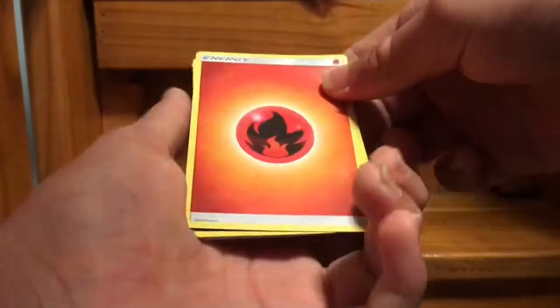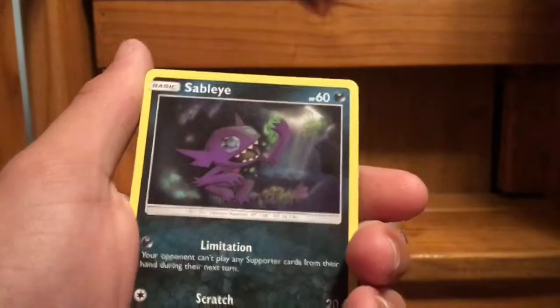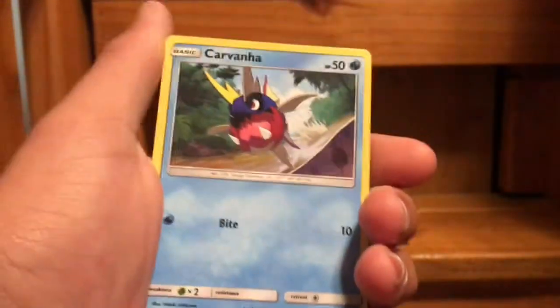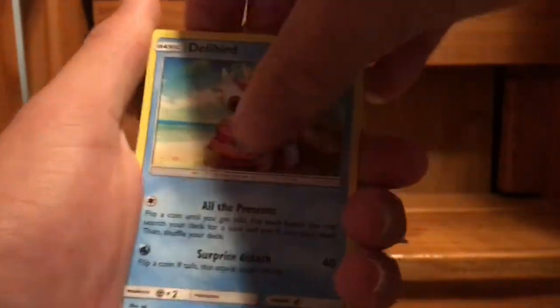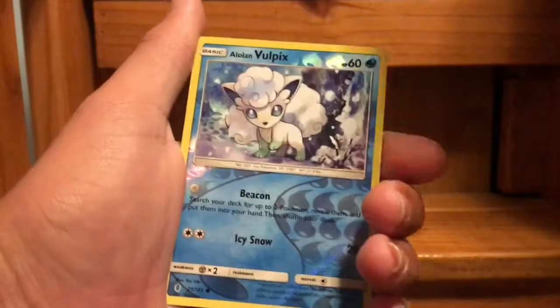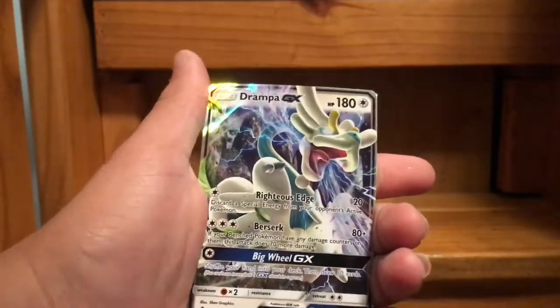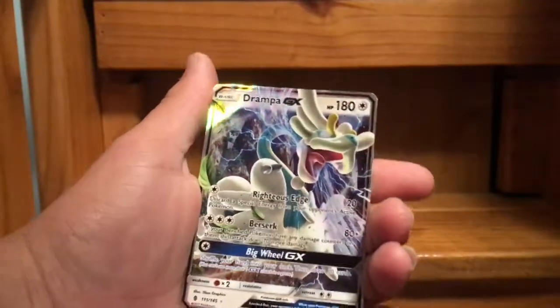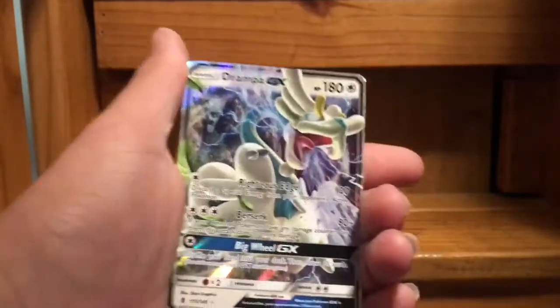Let's open it up. We have Energy, a Slugma, a Multi Switch, a Sableye, a Carnivine or something, Tillo, Jangmo-o, Delibird, Trubbish, Alolan Vulpix, and Drampa GX — that's pretty cool! Glad we picked this pack to open instead of leaving it for my friend, because I would have been mad. I'm glad I got something good at least.